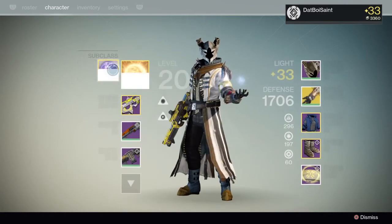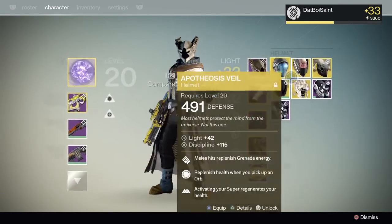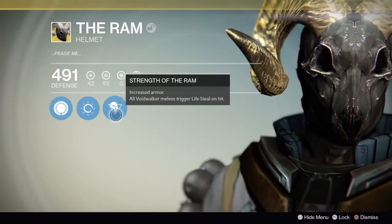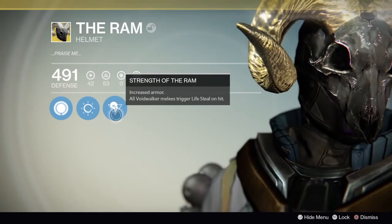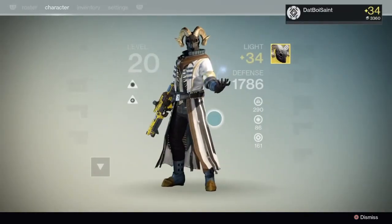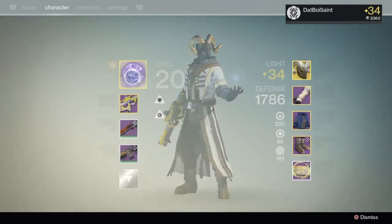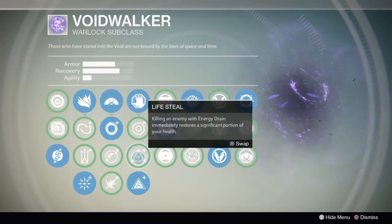If you go for the Voidwalker — The Ram. Nothing beats The Ram, just because of that second perk, the melee thing. It's amazing. There's only a three-second cooldown. It's the best thing you could ever pair up, just with the Voidwalker. You put that and you put Life Steal on, and you're going to get your super back even quicker, and you're always going to have health up.